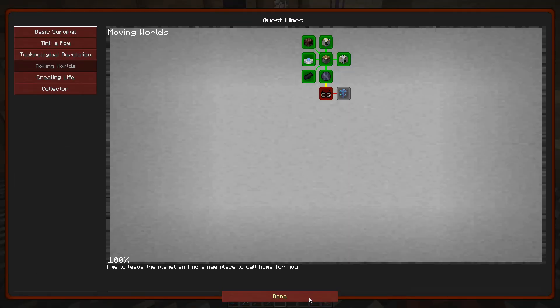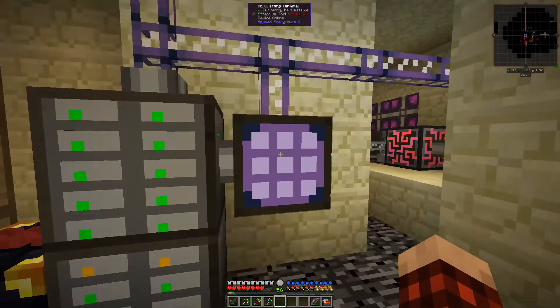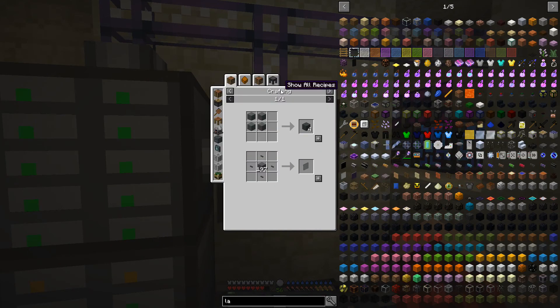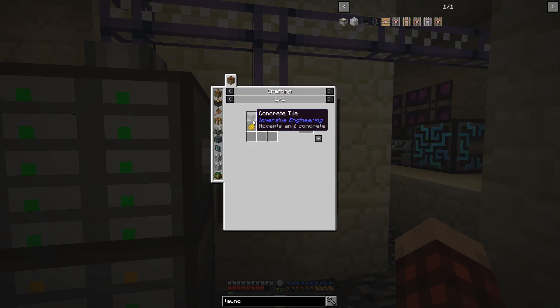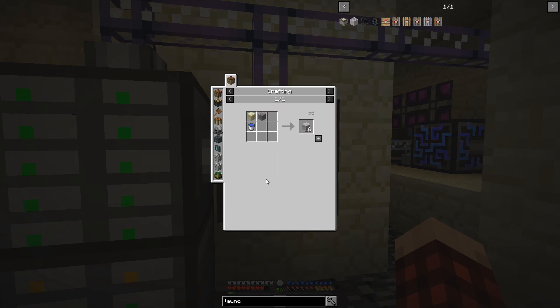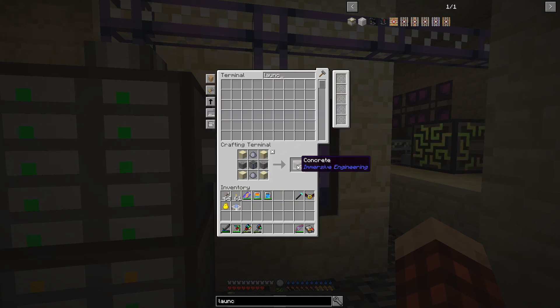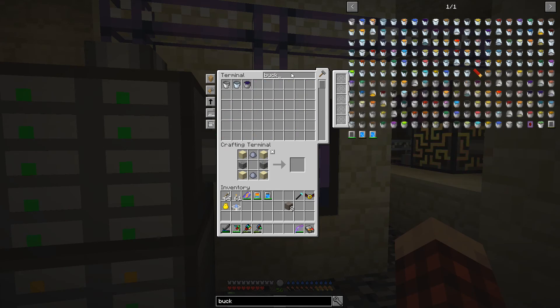Let's take a look at these quests because we're almost done. We need 10 launch pads, a fueling station, and an unmanned vehicular assembler. Let's take care of this one first - looking up launch pad recipe. We need some concrete. Okay, that's all it is - concrete. Obviously we can't do that yet so let's take a look at what else we need.